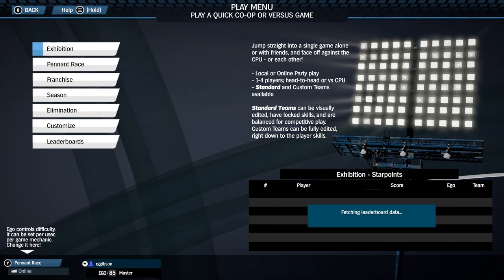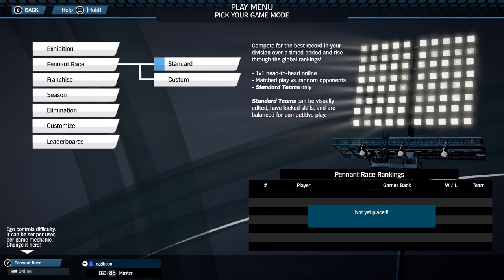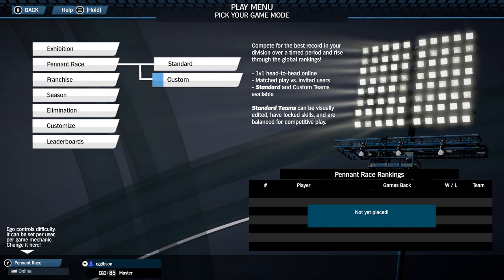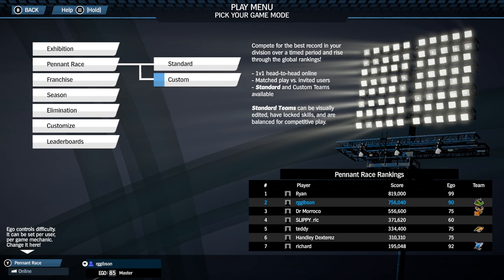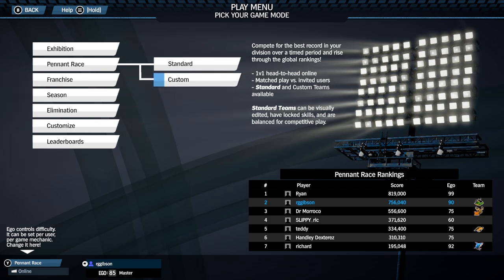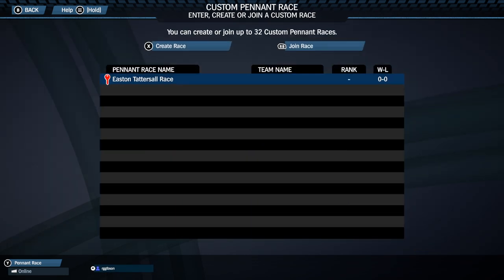Custom pennant race is the new game mode we're working on that pulls all these ideas together, builds upon the existing pennant race infrastructure, and I think will be a game changer for how we play SMB3 with friends. Custom pennant race lets you invite your friends to play in a private, cross-platform pennant race with customized settings and rules.